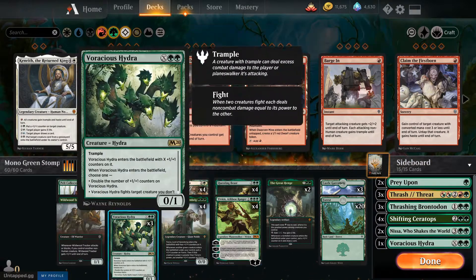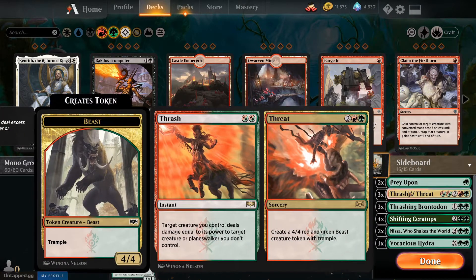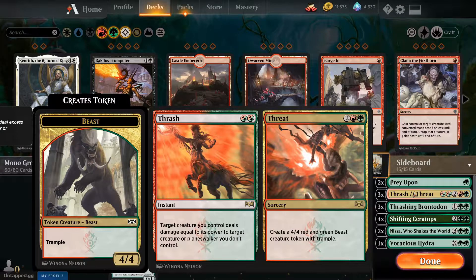In the sideboard, targeted removal is important. We have some in the main with Vivian and Voracious Hydra, but sometimes you need more. Prey Upon lets us fight whatever we don't control — great for just one CMC. Thrash is essentially the same thing but three-of instead of two-of, because it's instant and deals the damage. It targets a creature or planeswalker you don't control, so it's much better than Prey Upon even though it costs twice the mana. At instant speed going into combat, you can Thrash to deal damage first and then deal regular combat damage.